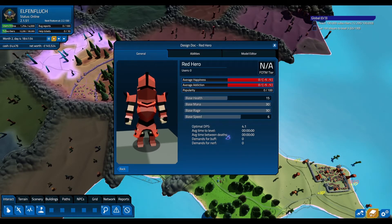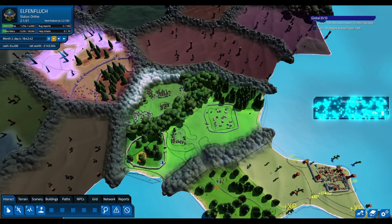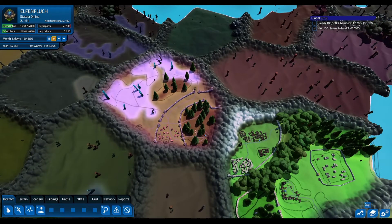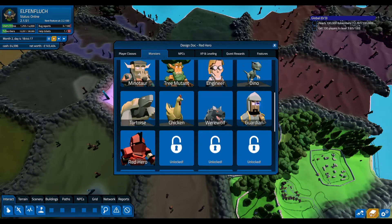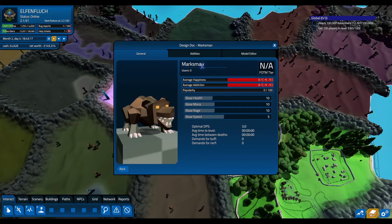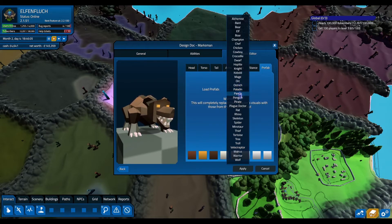That's awesome, we've got that one guy right here - nice. I'm an idiot, I closed the window didn't I - oops. It's fine though. We've got the Red Hero, got the guardians nice. Let's do another one - let's do the next one: Marksman. Marksman is great, so let's go on prefabs for this and change him.